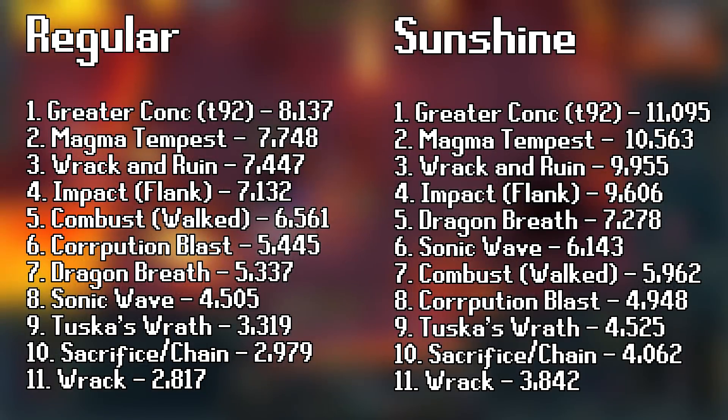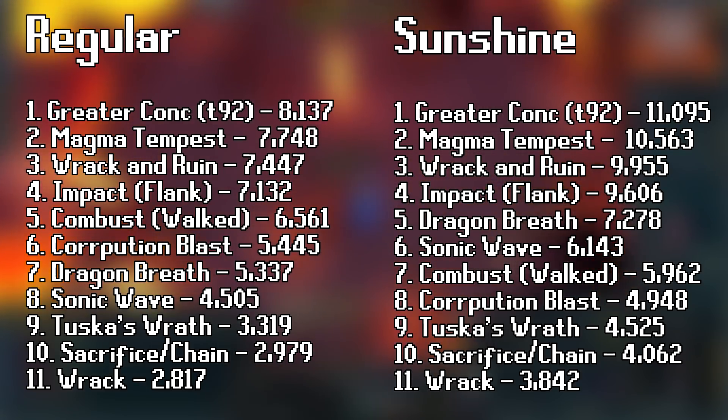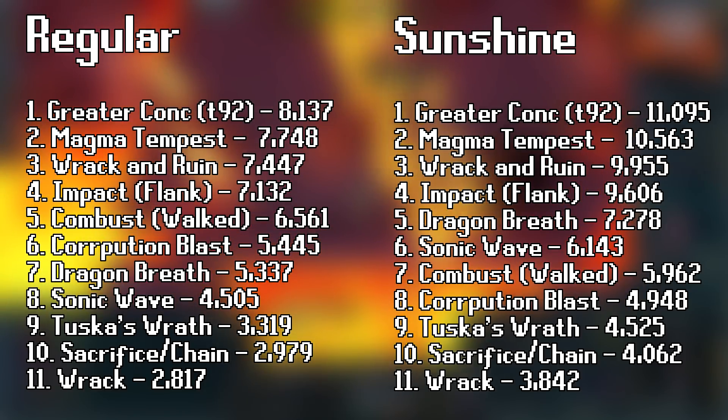In terms of basic abilities, the following average damage can be calculated. Big shoutout to Gamedolf who has done all this math in PVME — I've left a link to the spreadsheet in the description so you can change things around as it suits your setup. Below are the average damages of most basic abilities with max mage gear. In terms of single target DPS, Magma Tempest is the second most damaging basic behind Greater Concentrated Blast. Basically, whenever you have a two-handed staff equipped and Magma Tempest is off cooldown, you should be using it.